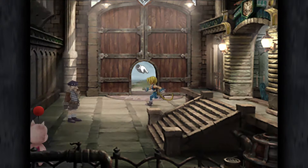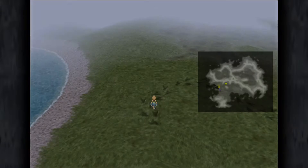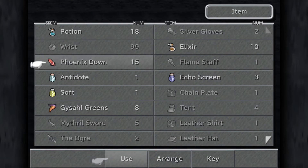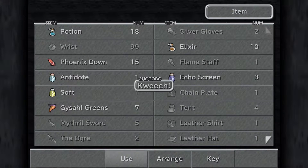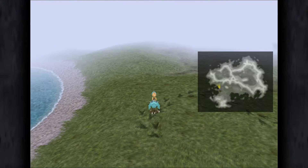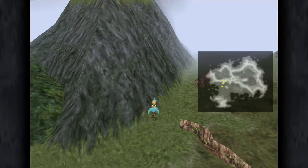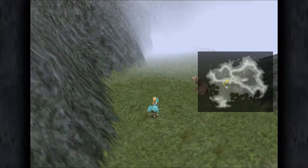We're going to begin by collecting the bandana before heading out into the wilderness. The first thing we want to do is call Choco, so head to the Chocobo tracks just outside the exit here. Now if you're playing on PS4 you can avoid this step by turning off battle encounters and turning on high speed mode — you'll probably do this quicker than by calling Choco.